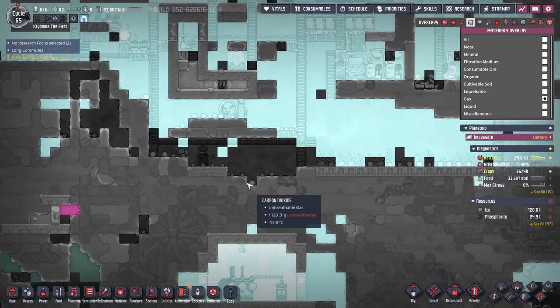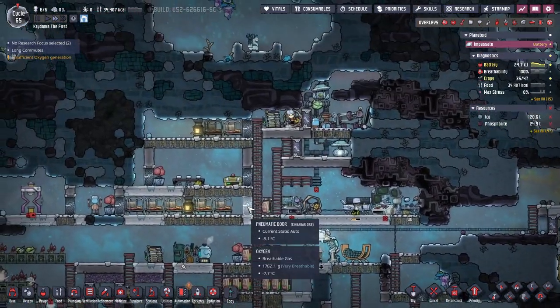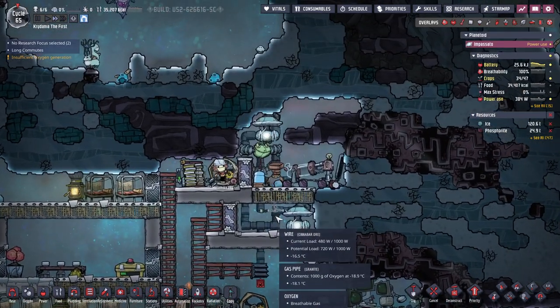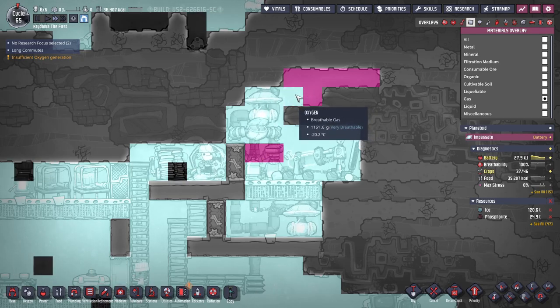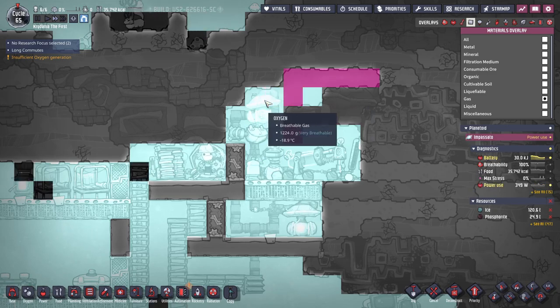Looks like we're finally eating up all the CO2 — that's good news. This is probably starting to get close to self-sufficient. Once those two tiles are hydrogen, I think they'll always be bouncing back and forth.